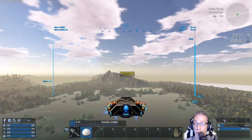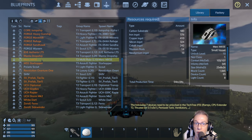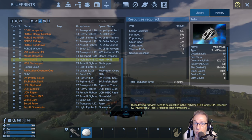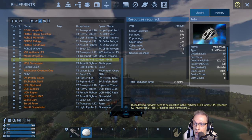We reached level 10 last episode from collecting resources. Let me show you what I plan to have next — the Merck MX-5E. It's still a small ship, but this one has a warp drive. It will allow us to jump around here in this system. It's a level 10, so we can do this now.